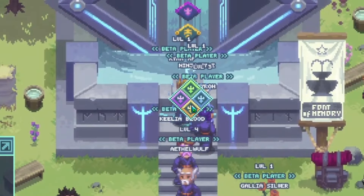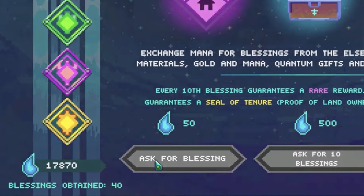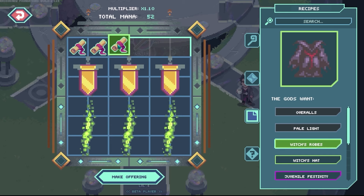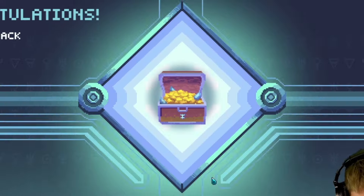Next, you'll get to try your hand at the font of memory. This is where players will have the chance to win big prizes like land plots and builder's crates. It always costs 50 mana in order to use the font of memory. Usually, mana is obtained by dumping your old and unwanted items at the temple, but your guide will provide you with 50 free mana for your first attempt.